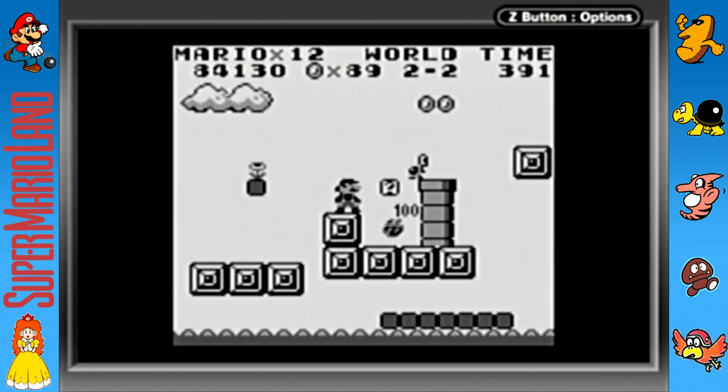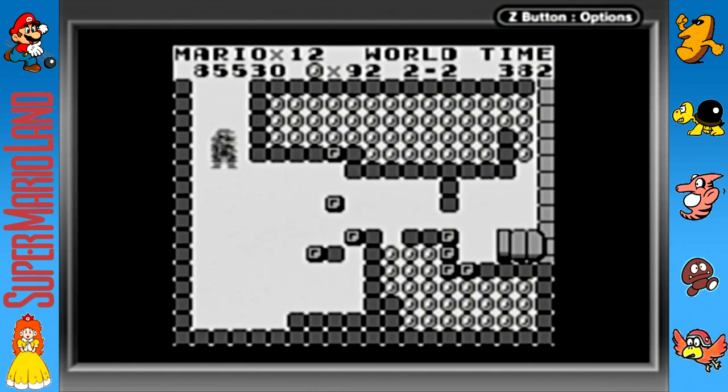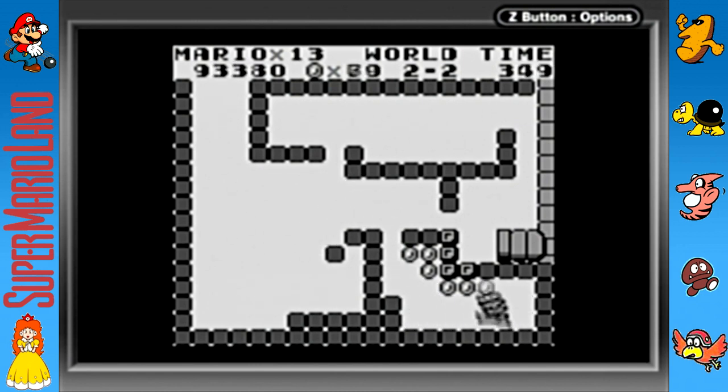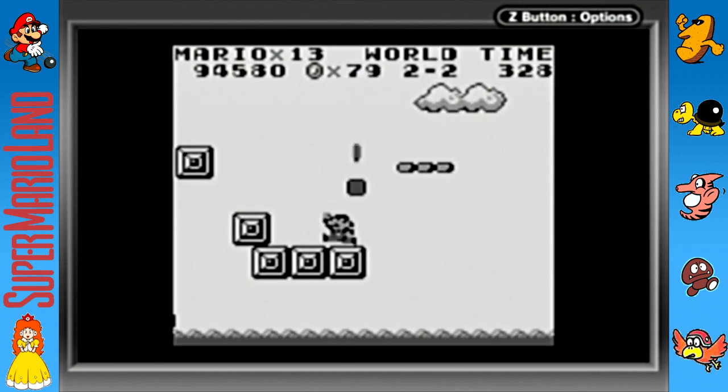Some of the enemies get kind of weird as you go on — there's a robot that actually flings its head at you. This area has the same layout as one of the secret areas we saw before — it's a little different, no mushroom or super ball flower, but there are coins. For the Game Boy Player you can actually change the color palette, but I went with this one because some color schemes look really bad. This one kind of resembles the Game Boy — it's black and white, pretty much gray.